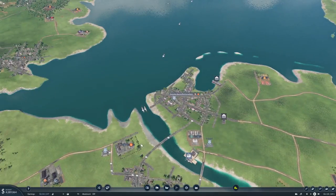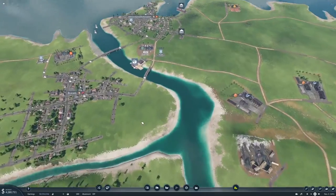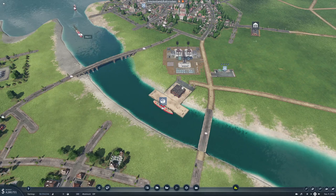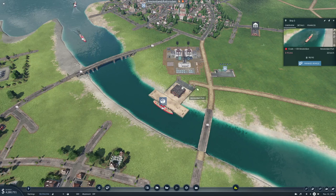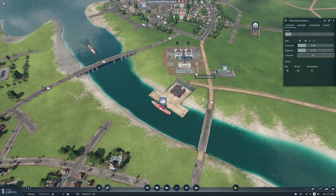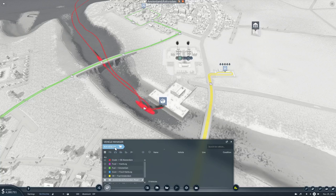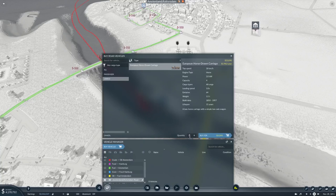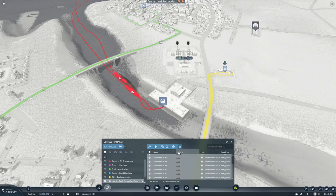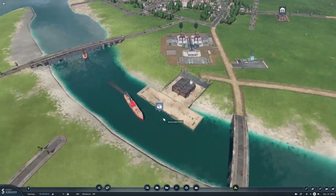Ships are coming in — one line has made 340,000, another minus 95. We have oil sitting here — we need more trucks. Let's get another 10 and put them all on Oil to Fuel. A delivery is coming in at 435,000 — not bad.